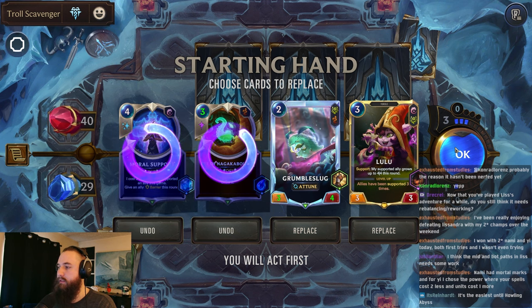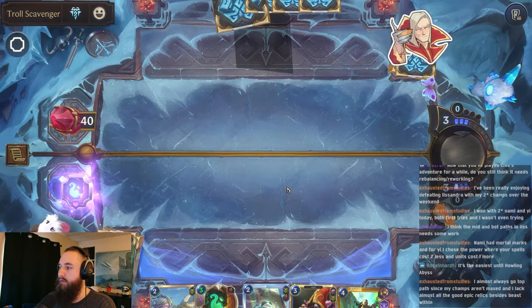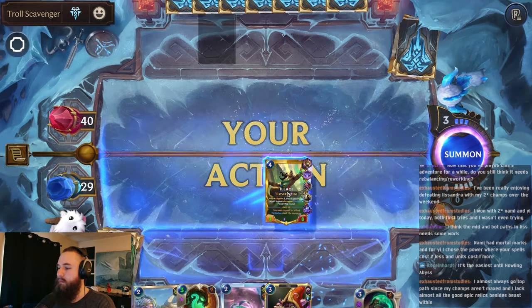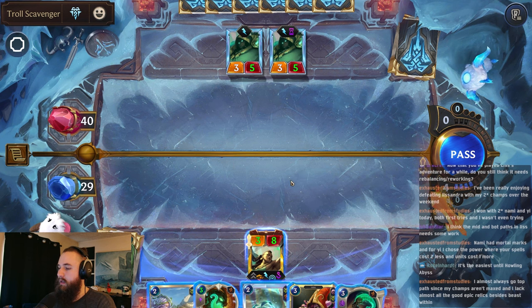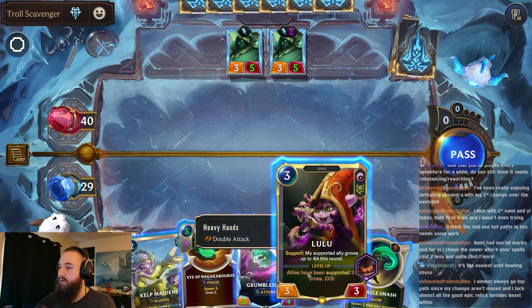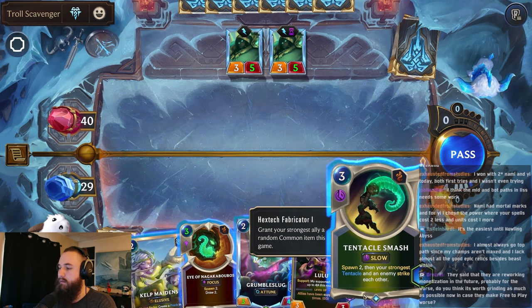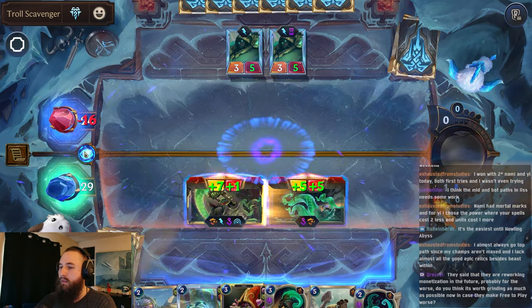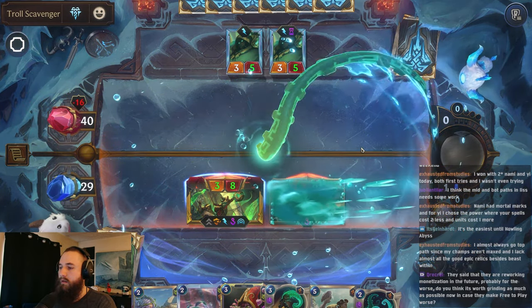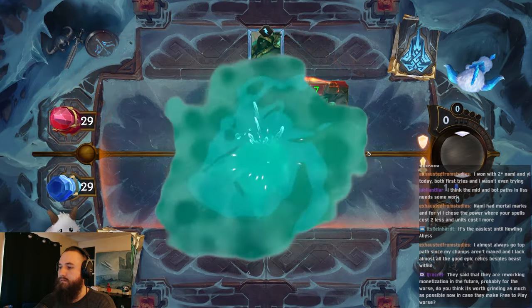Let's get rid of both of these. We can hold on to these two. All right, we have our Allawi, wonderful. So we'll play this first because we can refill our mana. And there's the card they stole. So we could play our Lulu. I think we'll play this to get some tentacles on the board. All right, so it looks like we'll just be able to level up - wonderful. So we might be able to win round one.